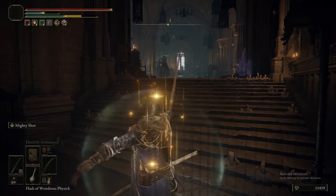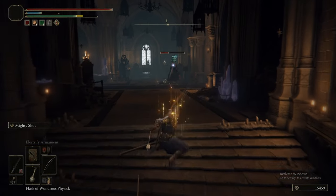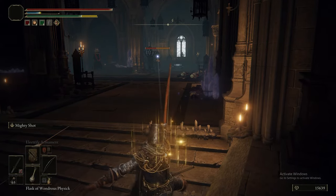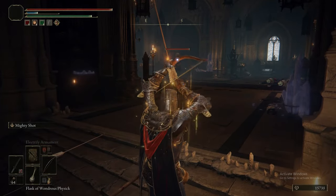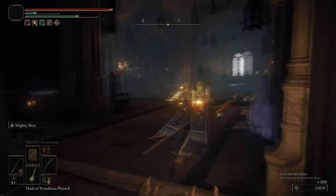The Sword's not bad actually - it has a unique heavy attack where the first part of the animation actually has blocking frames. Now we're going to use the bolt to take care of these guys, because there is a ton of sorcerers in this area, and if you just walk up here you're going to get peppered with a lot of spells. This is actually a trap area essentially.